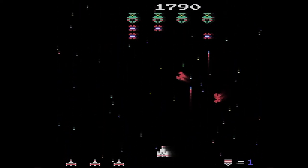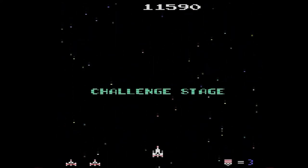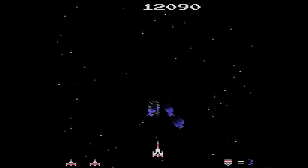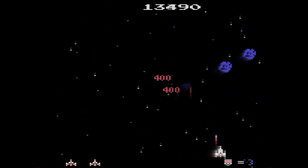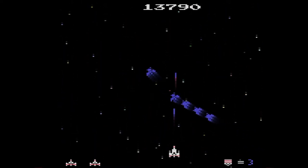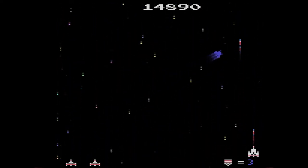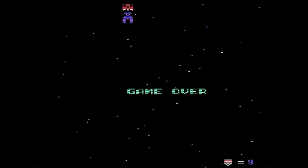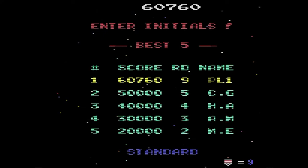There are challenge stages thrown in at stage 3 and every fourth stage following. In the challenge stage a total of 40 enemies are flown on screen in random patterns. They do not fire at you and cannot destroy your ship. Your goal is to hit all 40 enemies resulting in a 10,000 point bonus. There are a total of eight unique challenge stages in Galagon. Arcade Galaga was one of the earliest games to display player statistics at the end, including shots fired and hit/miss ratio. Galagon displays this information for each player.